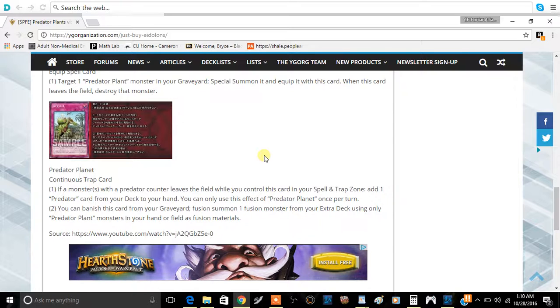The last card is a Continuous Trap called Predator Planet — actually a really good name. It has two effects. The first: if a monster with a Predator Counter leaves the field while you control this card in your Spell and Trap Zone, you can add one Predator card from your deck to your hand, once per turn. Notably it doesn't restrict itself, so you can add Spinodyna or other Predator cards. That's a really good search effect.